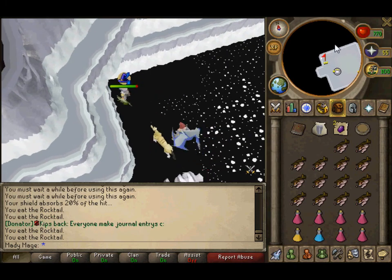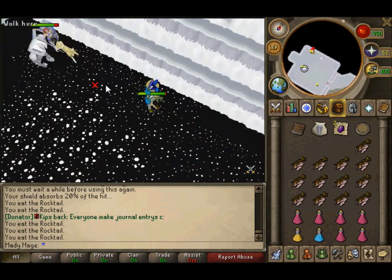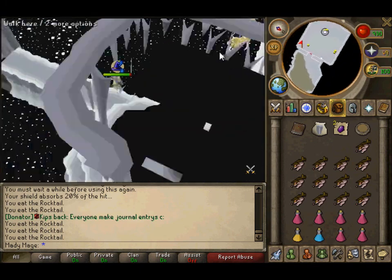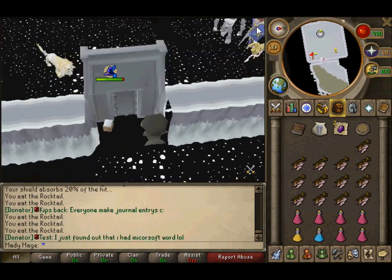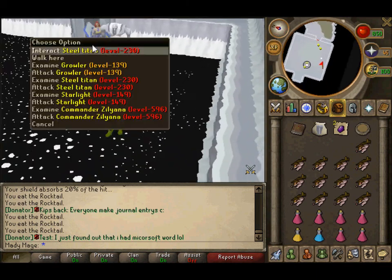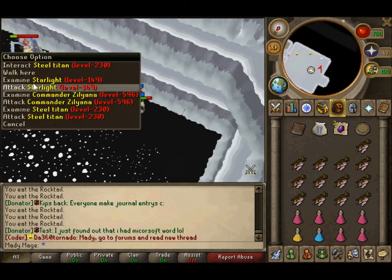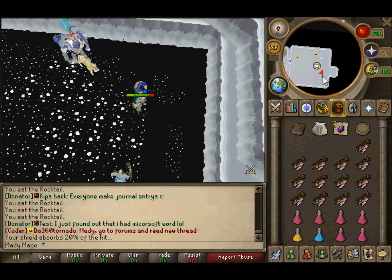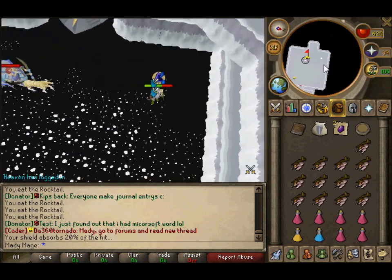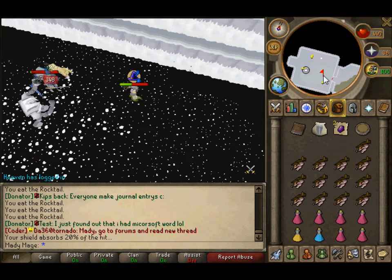If you don't have the best gear, just run around the room and attack. Keep clicking on the corners of the room and keep attacking. The key is just don't let the boss attack you — run around and avoid its attacks.